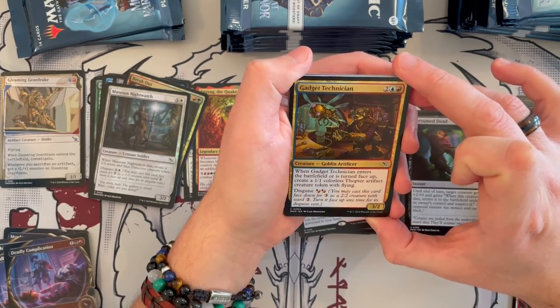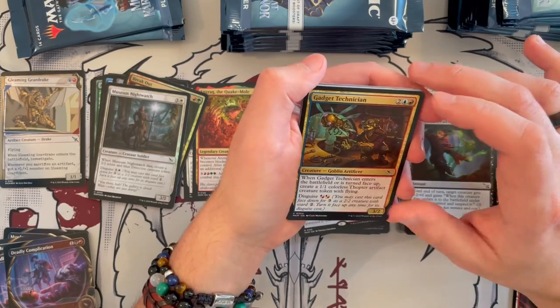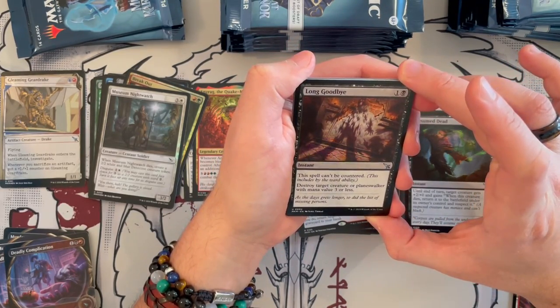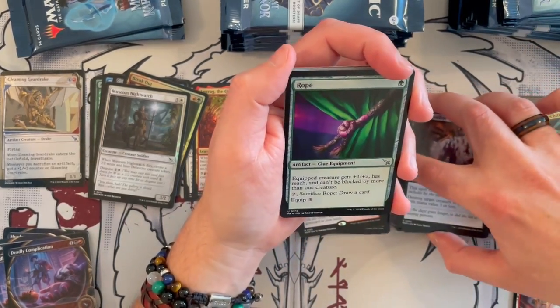Gadget Technician is a 3/2 Goblin Artificer, costs 4. When it enters the battlefield or is turned face up, you create a Thopter and it stays on the battlefield — I really like that one. Long Goodbye — spell cannot be countered, costs 2. Destroy target creature with mana value 2 or less. Very, very nice. And the Rope — it's green equipment. Equipped creature gets +1/+2, gains Reach, and cannot be blocked by more than one creature. For 2, sacrifice it to draw a card. This could be really annoying.